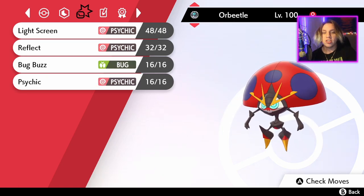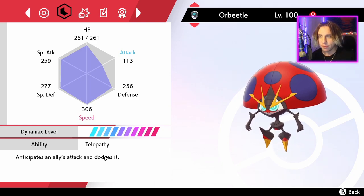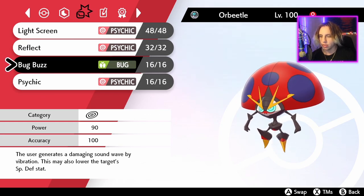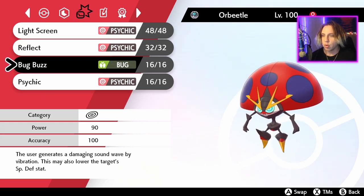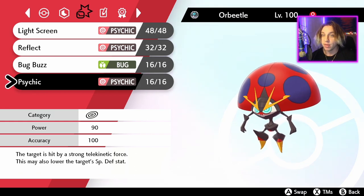Or Orbeetle - this thing is an actual tank. Look at 261 HP, and this thing's speedy too. Light Screen, Reflect, Bug Buzz - you can hit Dark type Pokemon. And Psychic - you could hit Fighting type Pokemon. Very epic, very swag.